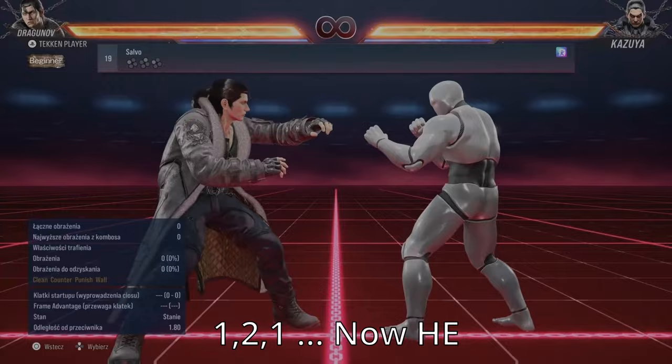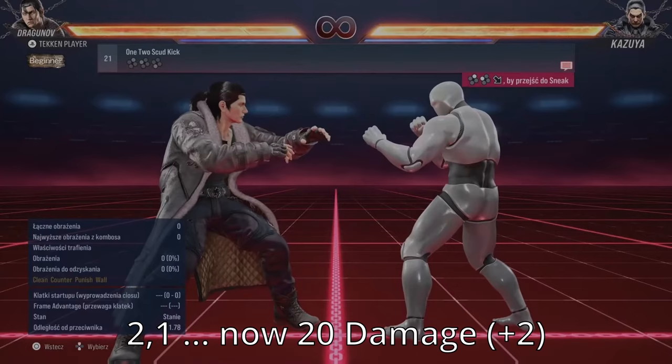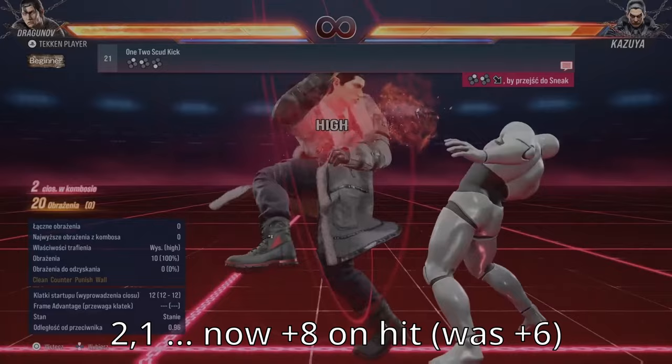Stanjad deals 5 damage, which is 2 less than T7. 1-2-1 is now a Heat Engager, and outside of Heat Mode it now causes a Flop Stun. The final hit of 1-3-2 is now a Natural Hit Launcher. 2-1 is now 20 damage, dealing an extra 2 points, and is also plus 8 on hit, over plus 6 previously.